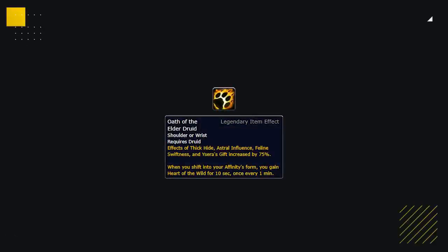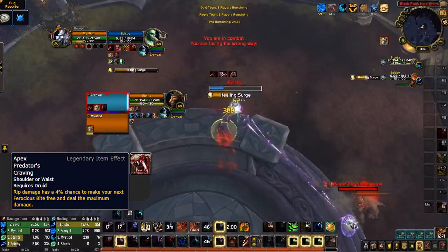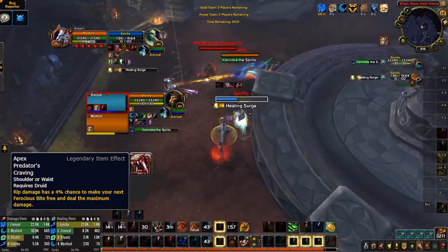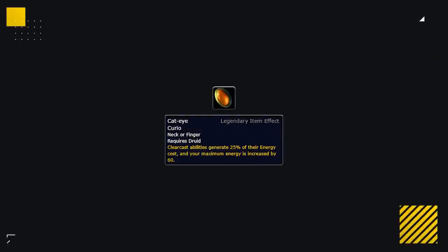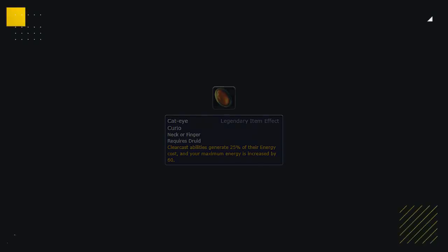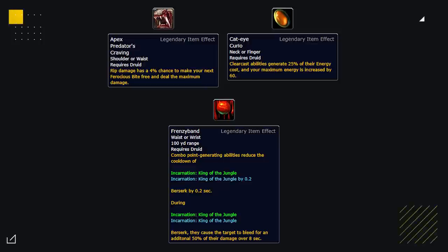Feral Druids have several legendaries that can see PvP use. Apex Predator's Craving offers a decent single-target damage increase and lets them apply Ferocious Wound quickly during setups. Cat-Eye Curio makes it easier to keep dots on multiple targets. Frenzy Band makes Incarnation a stronger cooldown while reducing its CD — be prepared for more damage than usual during Incarn and be aware it can be used more frequently. Boomkins will likely all use Primordial Arcanic Pulsar, based on a BFA Azerite trait — keep an eye on their buffs and prepare for incoming burst every time they reach 4 stacks.